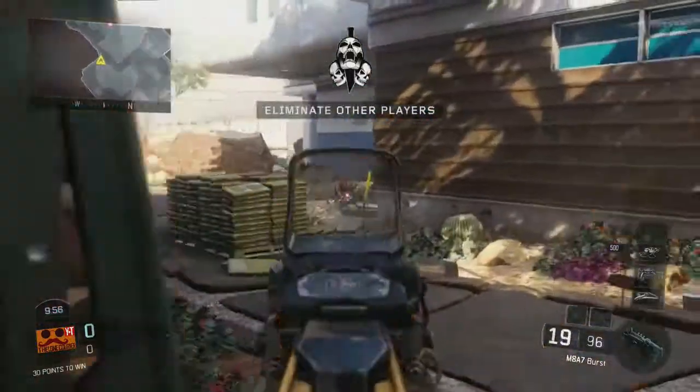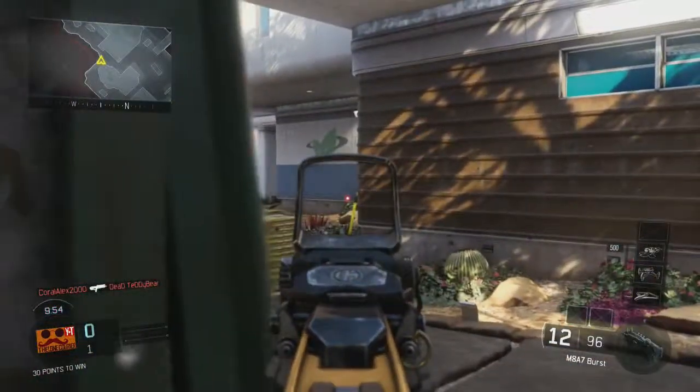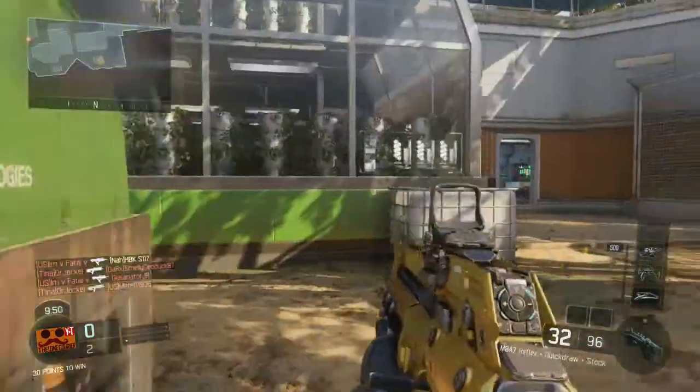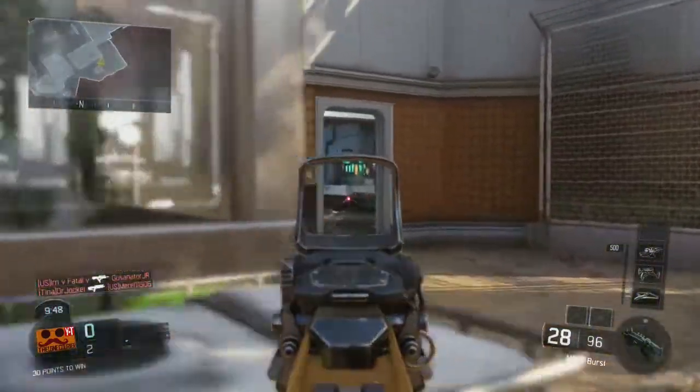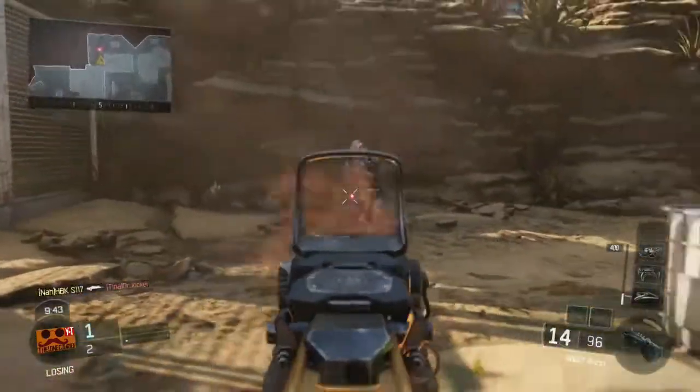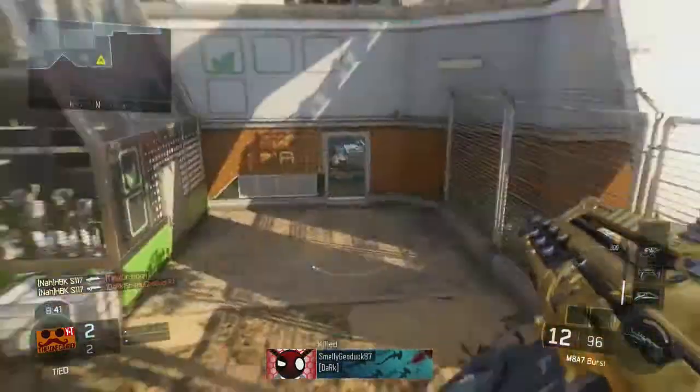What's going on guys, it is LoneCourier here and I'm here to bring you part 6 of my Road to Gold series. Today we're going to be covering the M8A7 Assault Rifle. I'm sure you're all aware of it — it is the 4-round burst assault rifle in this game.